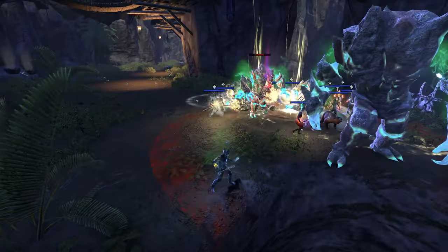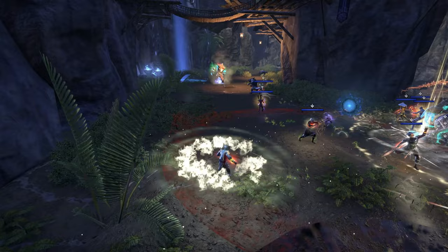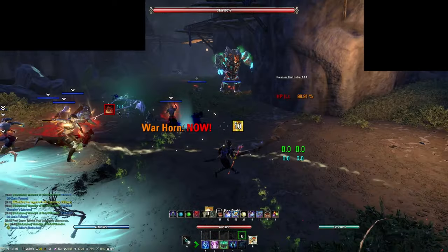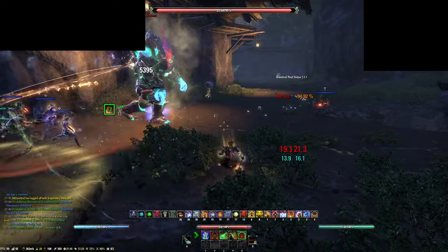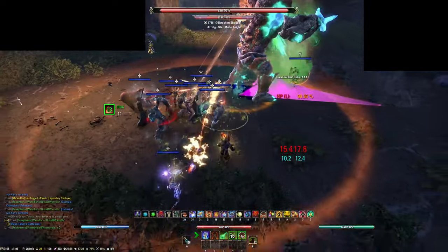A self-heal is recommended. Once you're done, you can use the Synergy to get back up again. The player will be infected with a Parasite for 45 seconds. Trying to go down with the Parasite will instantly kill the player.